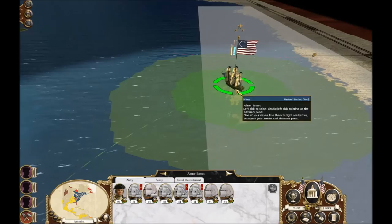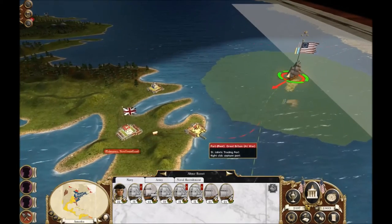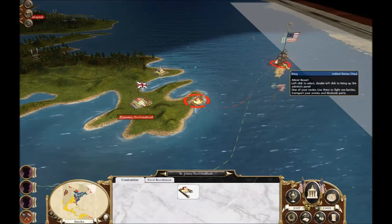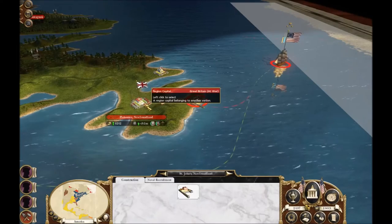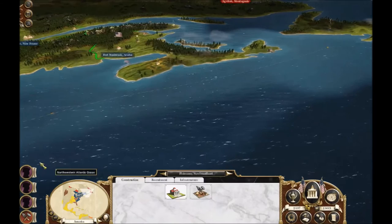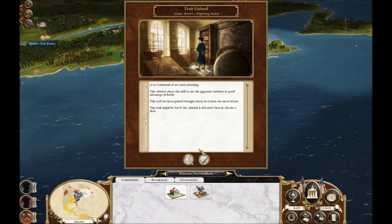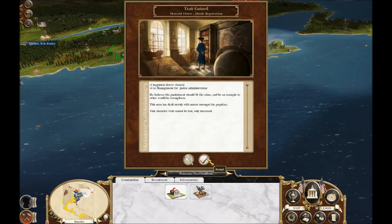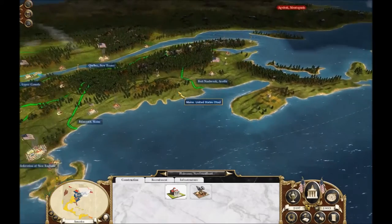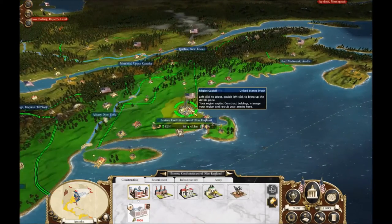Their little navy goes down and we're going to start moving in toward the port — that's our main goal. We're going to take the port and deliver the troops. The troops are going to take Newfoundland, which is unguarded, so it shouldn't be difficult. Looks like Abner Basset got quite a few traits from that one, and a bunch of buildings are done. But we are out of money, so let's go ahead and end this turn.